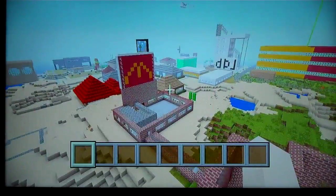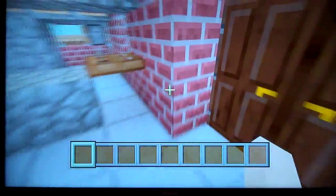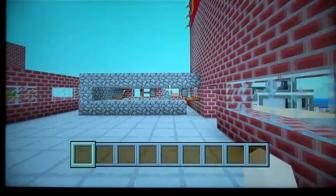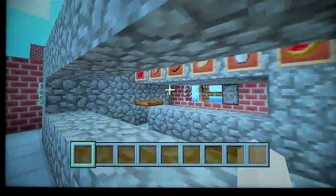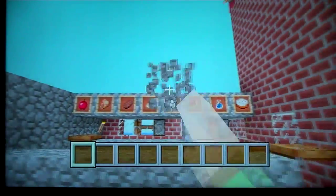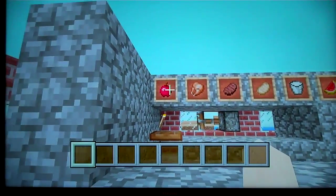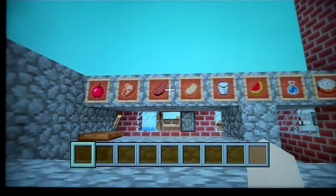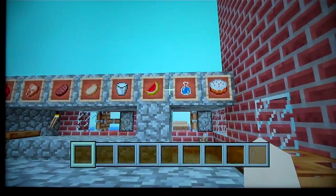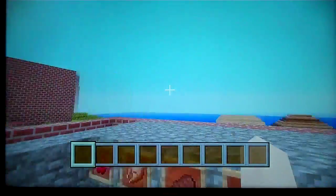Now let's get started on nearing the end of this tour. Over here we have McDonald's — it's a work in progress. The meals today are watermelon, apple, chicken, steak, pork chop, milk for drink, watermelon for our special, water and cake. Cake should be our special today.